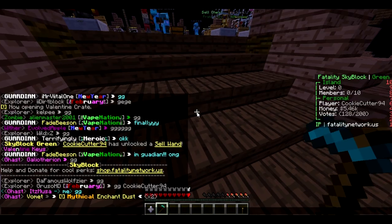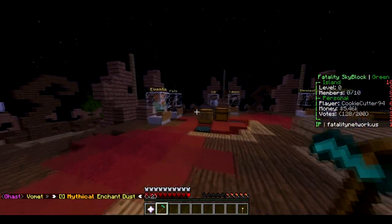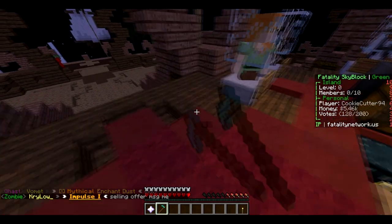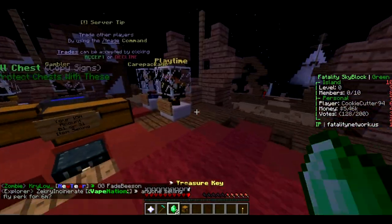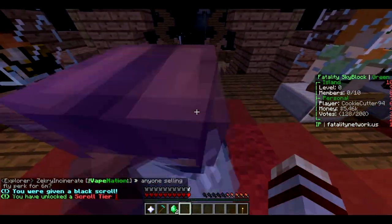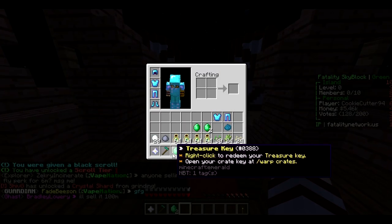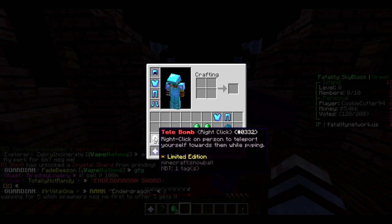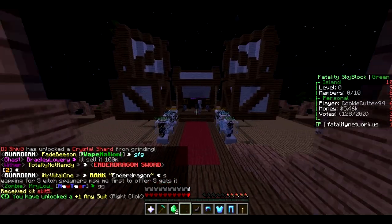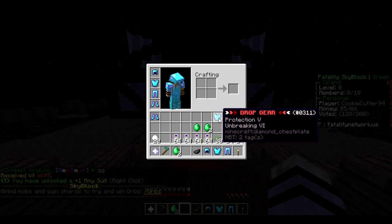Fatality shop, sell wands — sellable! That's awesome, so I can right-click on stuff and it sells it — that is pretty cool! Now let's go for the scroll thingy majiggy. We've unlocked it — 'plus one any suit'. What does this do? Right-click — I got a suit! That's cool, I feel like it apparently gives you a perk or something.